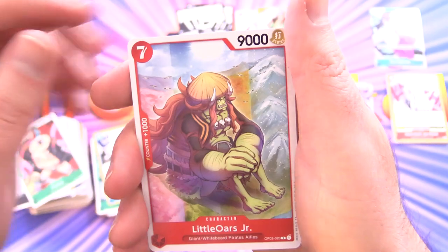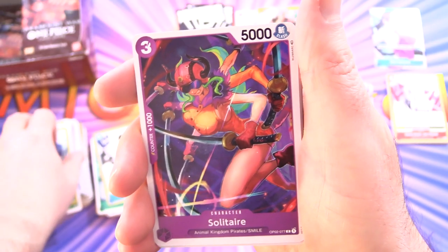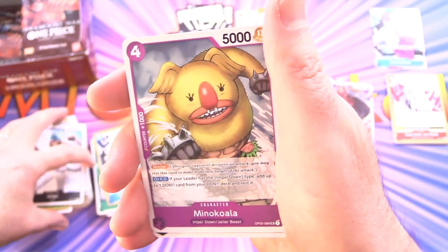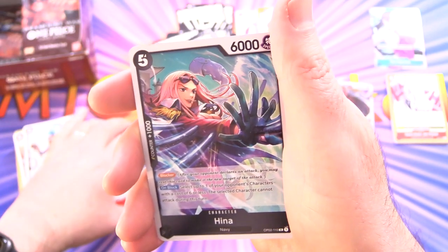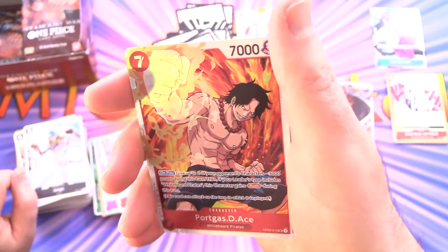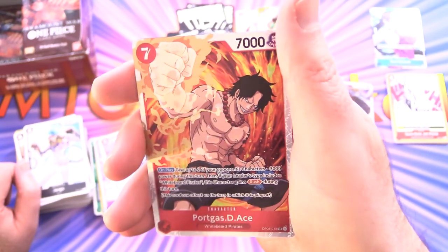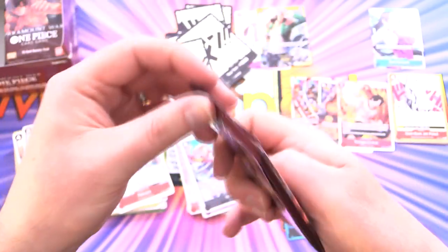We've got Frankie, Little Oars Jr., Three Sword Style Onigiri, Solitaire, Gekko Moria, Jaguar, Jango, and Minna Koala — that's pretty cool. Then Zuru, Rakuyo, and Hina is the character. And a super — Portgas D. Ace! Yes, this is one of the top hits. Awesome. I don't think this is the manga version, but still — we've got an Ace. I'm calling this box a win.